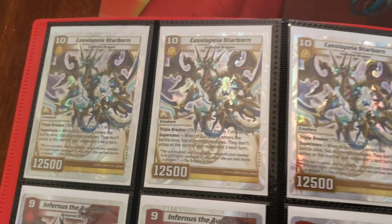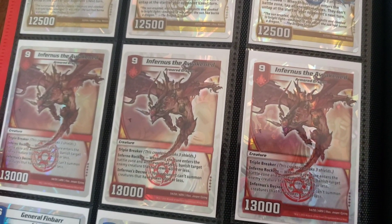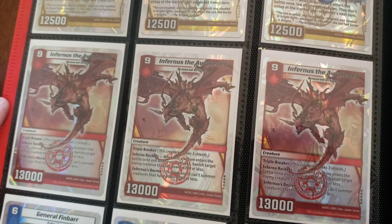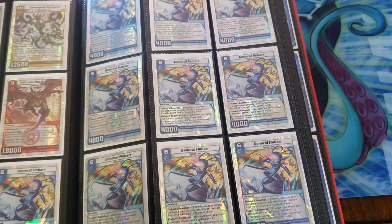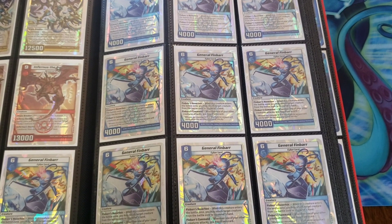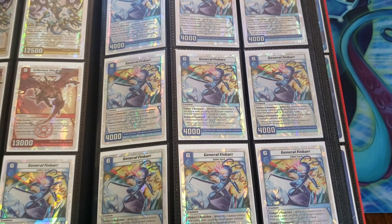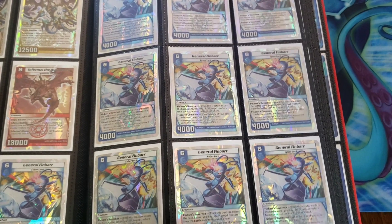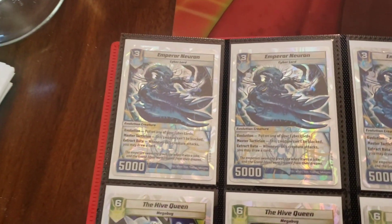We got our 3 copies of Cassapia Starborn, 3 copies of Inferno's The Awakened, because that card's good. And we got — just kidding — 4 playsets of General Finbar. That's still a lie; there's another 3 more playsets somewhere else in the house, but I couldn't be bothered to put them all in this binder. Finbar's at 2 on our ban list at home, so why need that many?